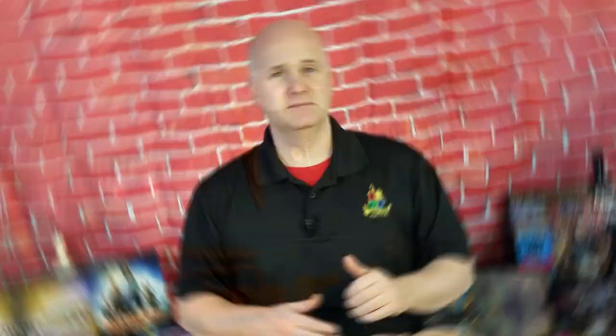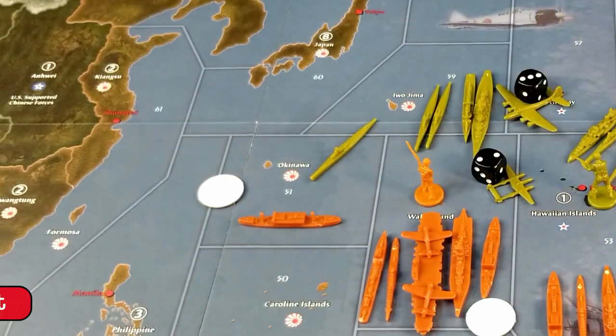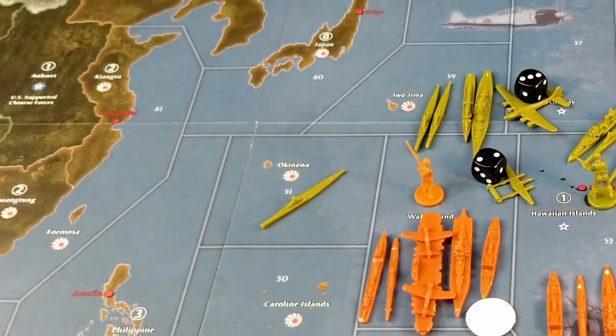Let's look at an example of how transports work on the defense — or don't, as the case may be. Starting with the easiest: an undefended transport. Because the transport has no attack or defense value, a transport that is undefended and is attacked is immediately destroyed. There's no need to roll or go to the battle board — let the transport die with some dignity and move on. One sub from sea zone 57 will attack the undefended transport in sea zone 51. The transport has no defense value and is immediately destroyed. No need to roll anything.